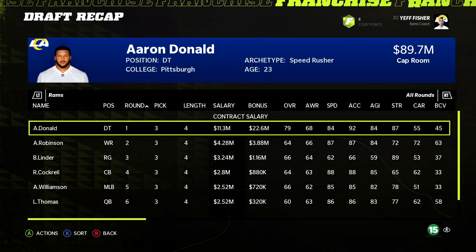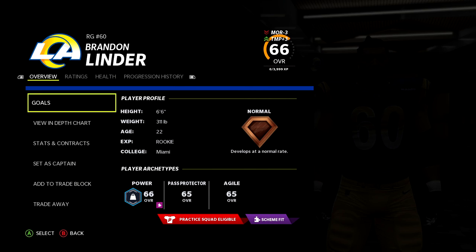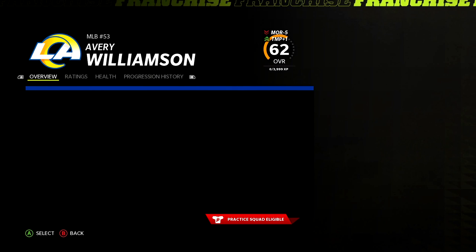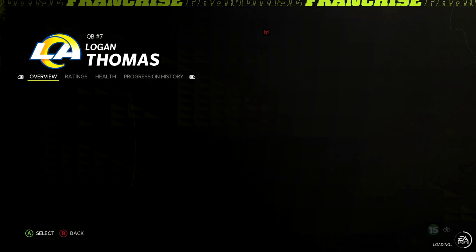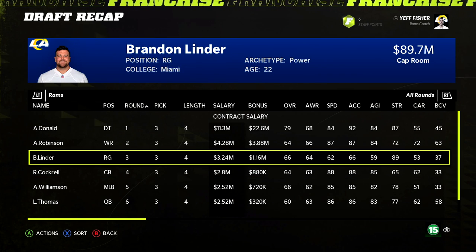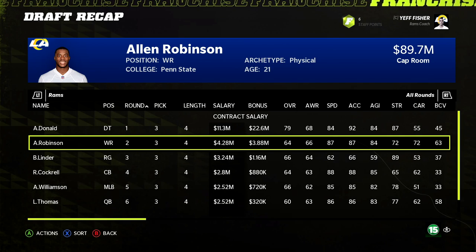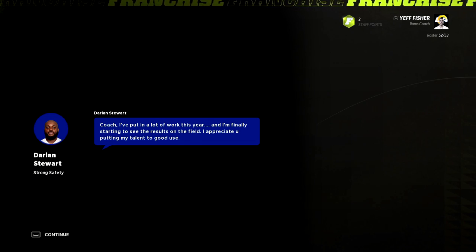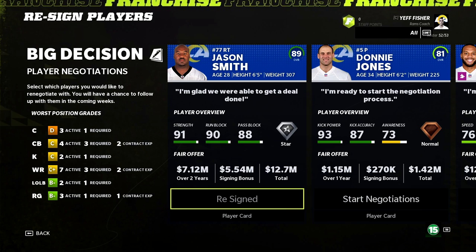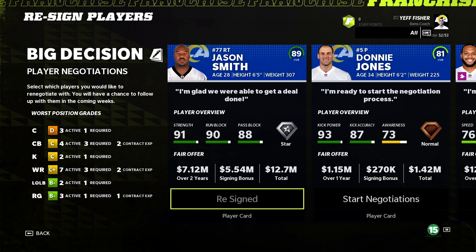Year 4, Darian Stewart finally gets his dev trade increase after we were hoping for it since Year 1. Light free agency period — we sign Jason Smith on five years, Bag of Bones Jones on one year, Lance Kendrick on four years, and Justin King on two years. We're just waiting for big free agents to accept our money. All it took was drafting Aaron Donald and we make our playoff debut — 10 and 7, our first divisional title.